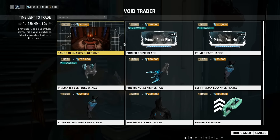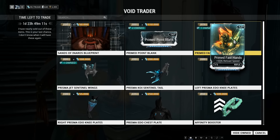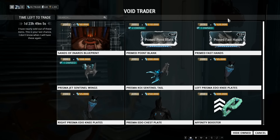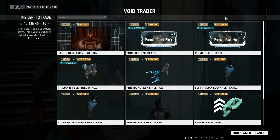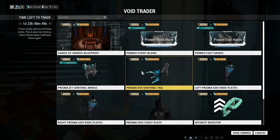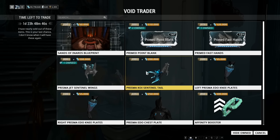I don't understand — again it's one of those I've somehow ended up with two of. He of course has Sands of Honoris Blueprint — that's a fixed thing, he's always going to bring that. Primed Fast Hands can be useful in certain weapons but 375 Ducats and 120,000 credits is a lot. As for the Sentinel cosmetics — the Jet Sentinel wings are 300 Ducats and 200,000 credits. Honestly, as soon as you add a colour the variation disappears completely. The tail does look better and it's only 200 Ducats and 200,000 credits, but I don't tend to use it anymore.